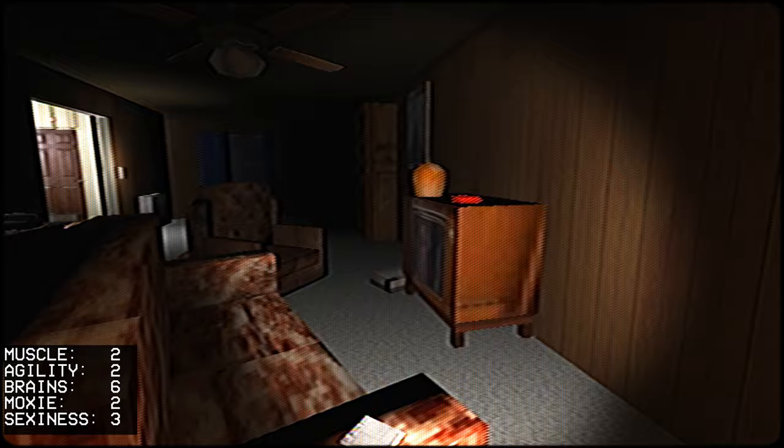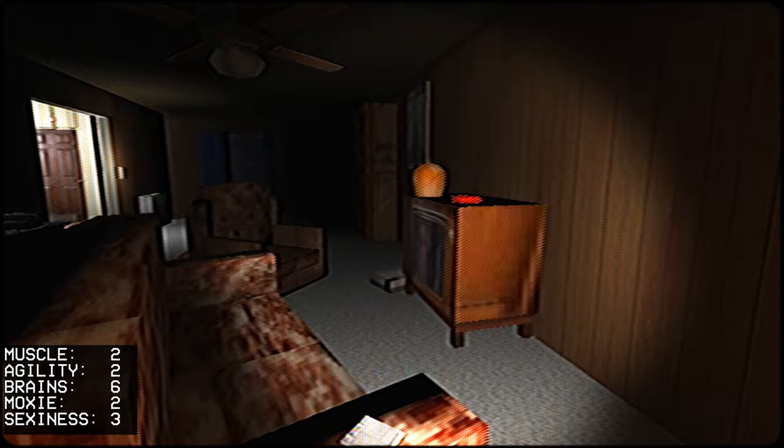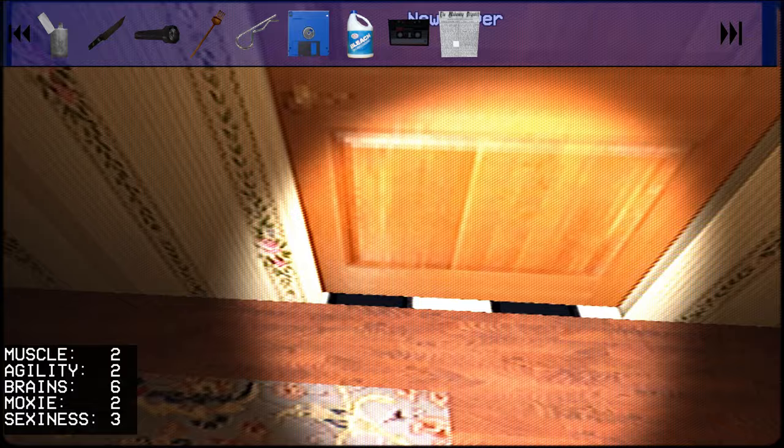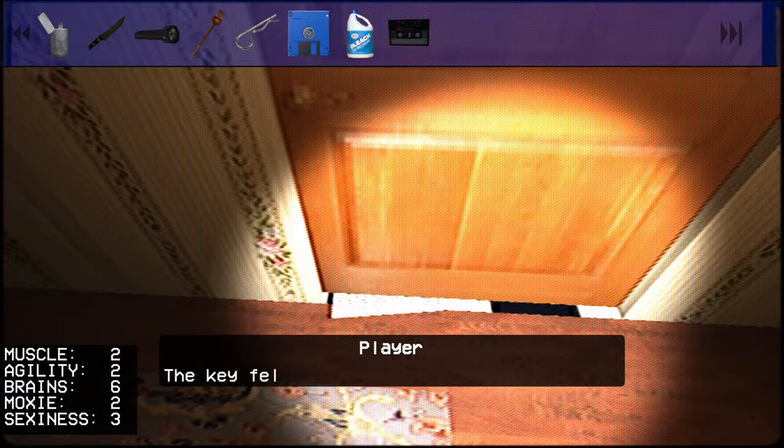Grab the newspaper here — it's mostly an item but it also triggers the next event and makes the phone ring. In this hallway, you can grab this painting. I don't think the note is a requirement, but I'm covering all the bases. Grab the newspaper and slip it under the door.